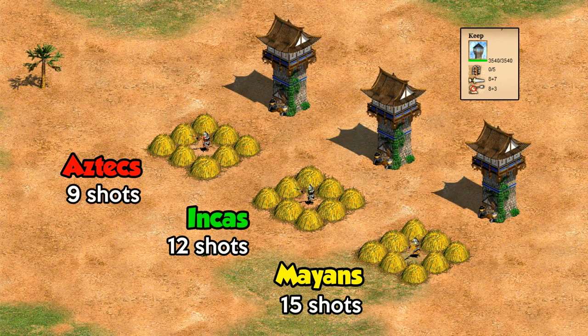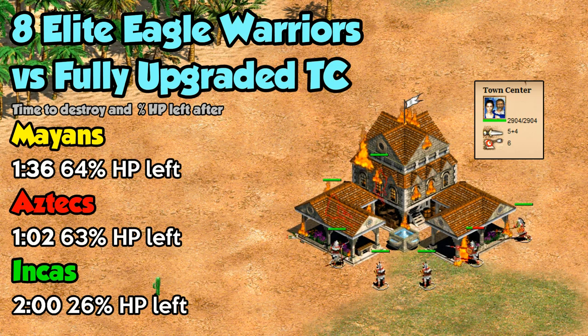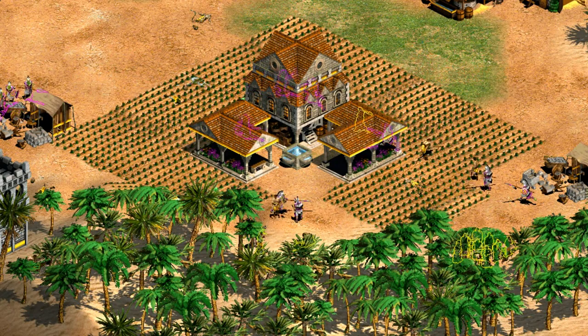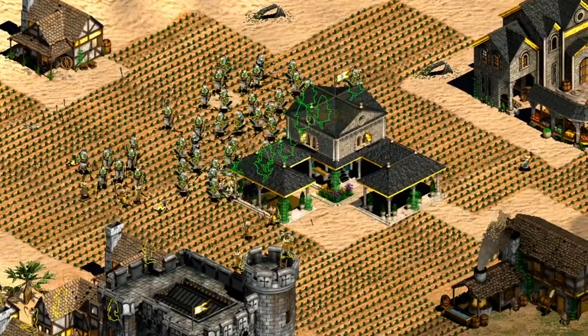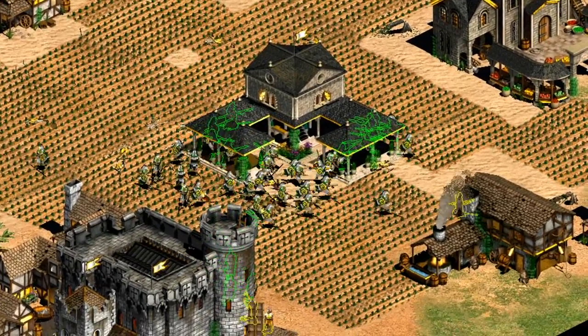Against towers, Incas take the fewest shots and Mayans take the most, and it's the same against castles. When attacking a fully garrisoned and upgraded town center with 10 elite eagles, Aztecs' extra attack lets them take it down faster, but their lower HP means they end up with about the same strength left as Mayans. Incas' extra armor doesn't help since town centers already do just 1 damage to all elite Eagle Warriors — they take the longest and end with the least HP. Overall, Aztecs get a slight edge for surprise raiding ability, good for a fast imperial swarm targeting a town center, while Mayans do better in post-imperial with lots of towers or castles around. Incas can raid but don't stand out as much as the other two.